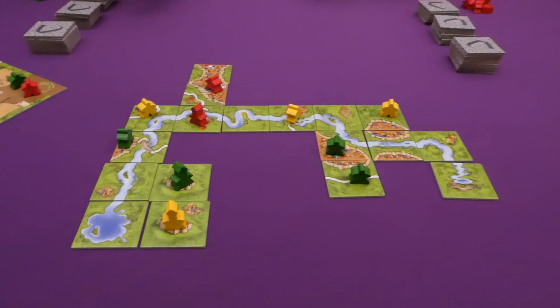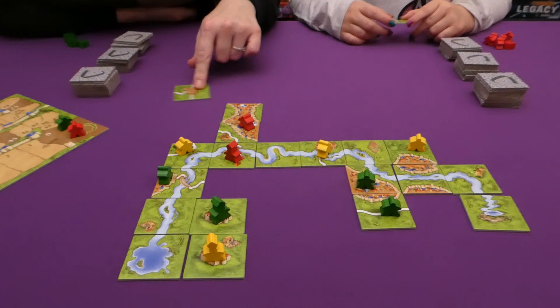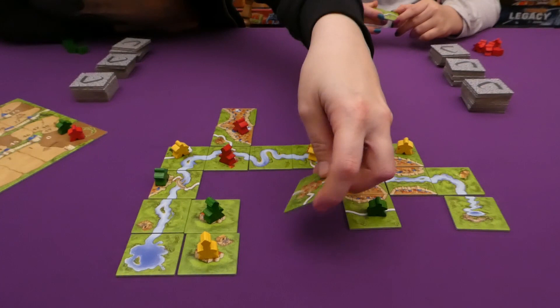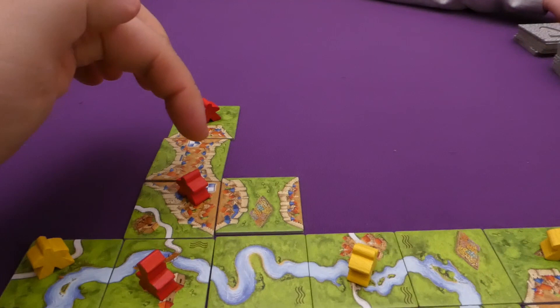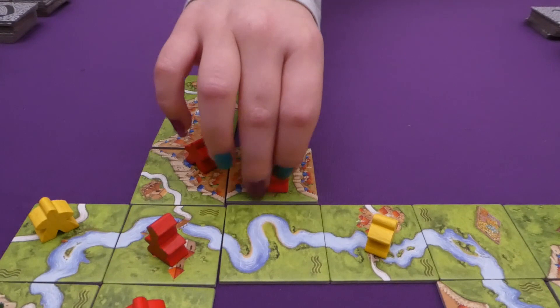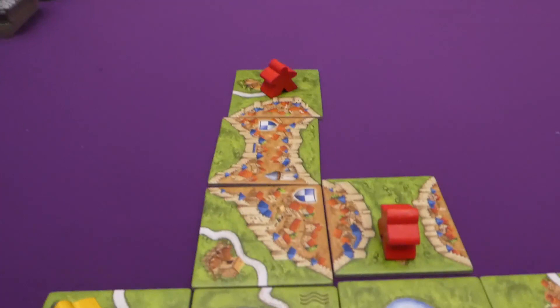Jade draws a road tile and adds it to her road. Jess places her tile and gets to place another meeple — she can either take the garden or take a city. She chooses the garden. Then she scores the completed city: two, four, six, eight, ten, twelve — twelve points to Jess. She has run off ahead and we won't catch up with her for the rest of the game.